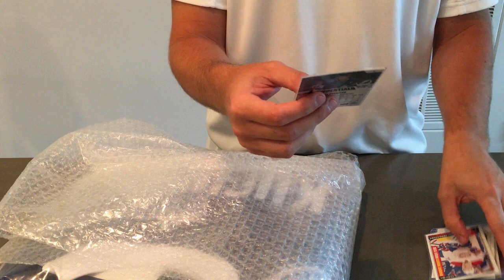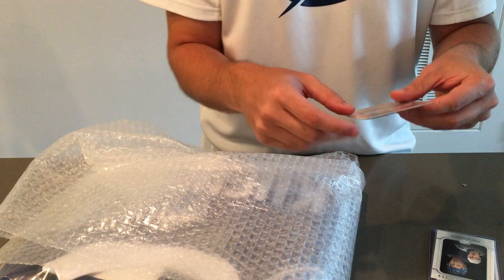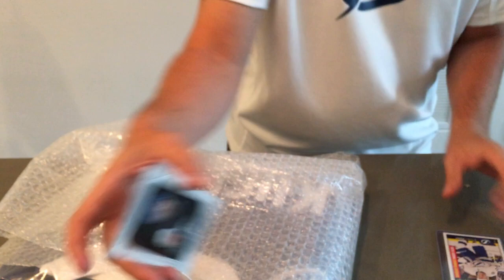We got a Stephen Stamkos out of Credentials — 81 out of 99. Boom, sick! We have a Marquee Rookie of Mikhail Sergachev. Awesome. And a UD Portrait of Ryan McDonough — looking all beautiful. And then we have a Brayden Point Marquee Rookie. Sick.